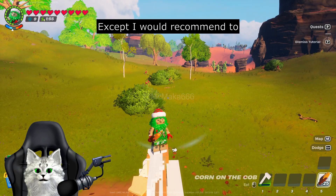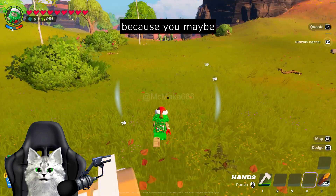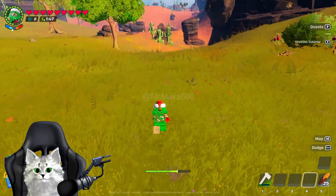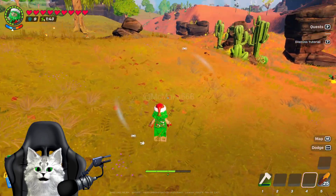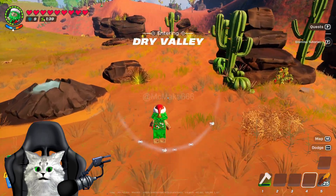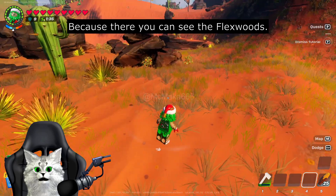I would recommend to always have wood with you because you may get some damage, but not so much if you do this correctly. What you have to do is find the desert and enter the dry valley, because there you can see the flax wood.